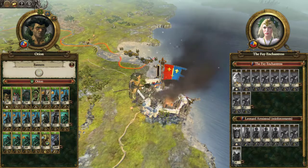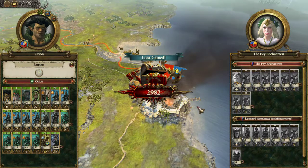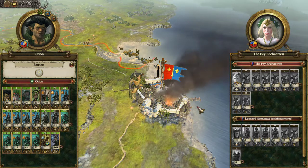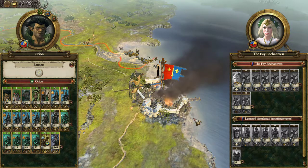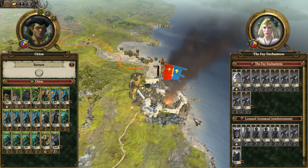Let's see how much I'll get for razing it - probably not much as it's not the capital. I get 3,000 loot though. Only 112 losses - that's not bad. A lot of losses on your Deepwood Scouts.